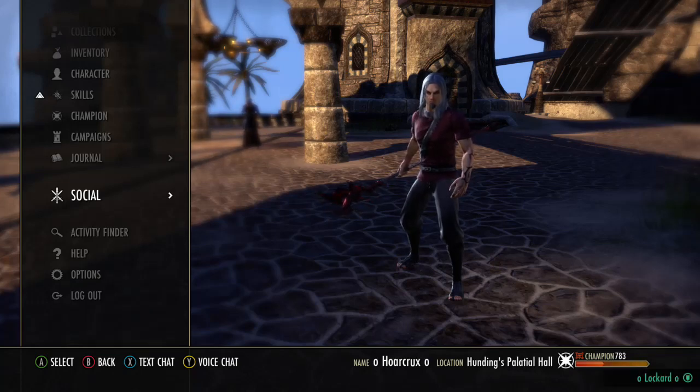What is up guys, Lockard here with his Magwarden build for Clockwork City Patch. This is going to be the only one I put out, and I can promise you guys this is the hardest hitting build on Magwarden you'll see. It's been completely min-maxed, other than a few gear pieces not being gold, but other than that it's completely min-maxed.